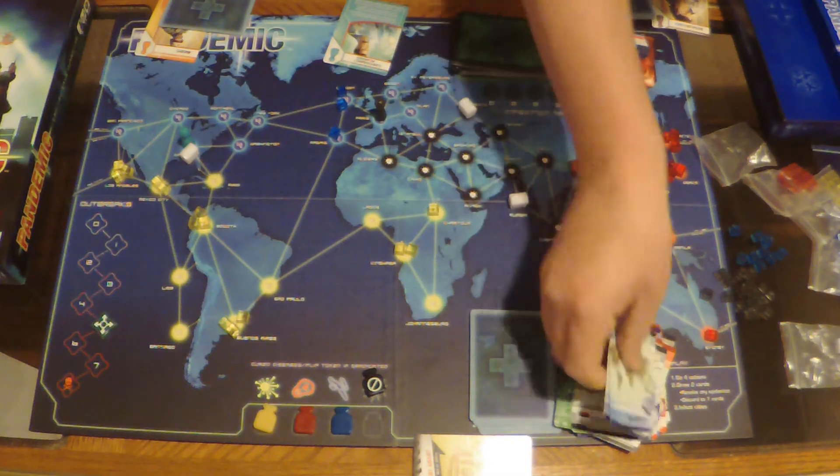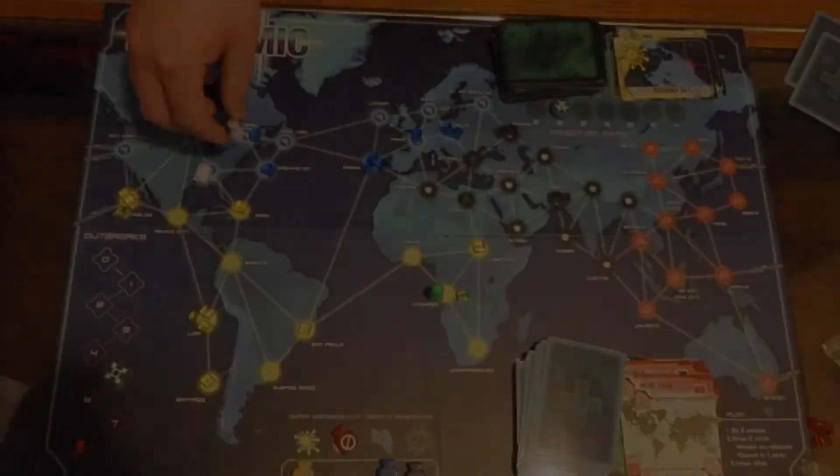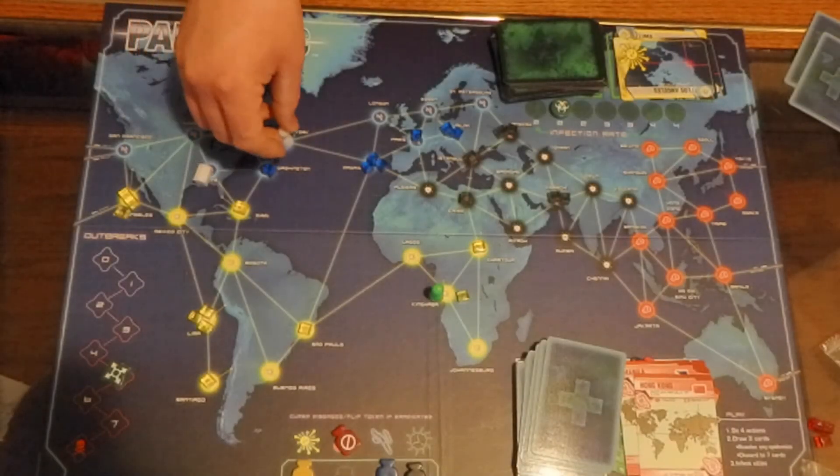So how do you beat the odds and win? You have to play five cards of one color at a research station to get that color's cure. Find all four cures and you save humanity — that's how you win.